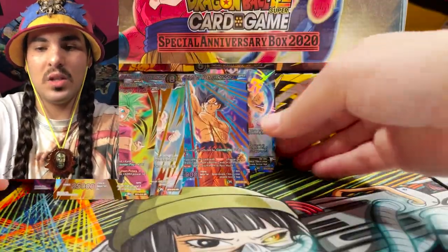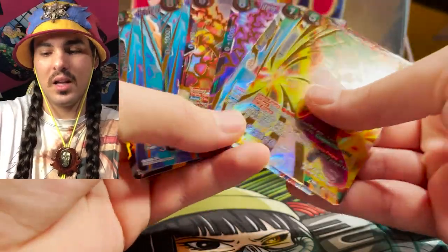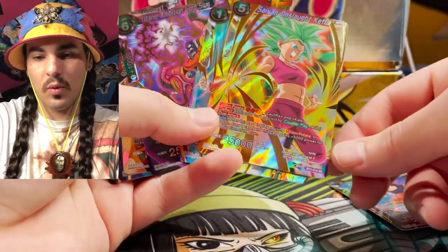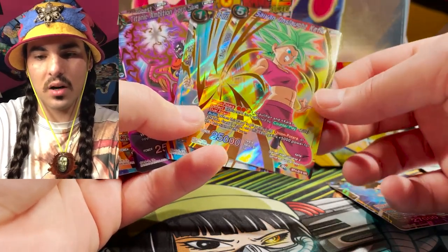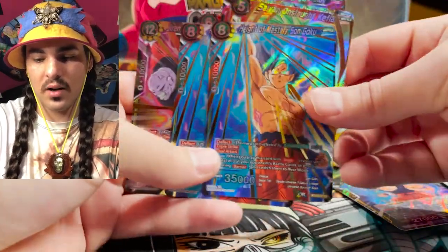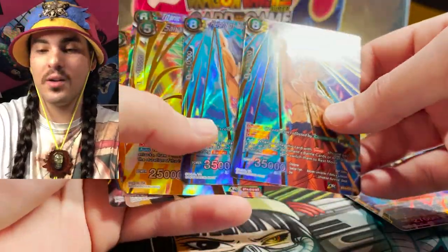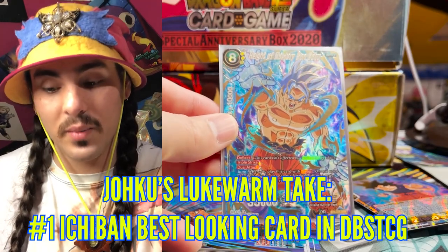We can't really be that mad because we just pulled one, two, three, four, five, six, seven SRs - that's crazy! Really good looking cards. If Bad Rock comes back into play it's going to have huge utility. Height of Mastery Son Goku - I just love this card. If it gets some support this card is going to be value. People are looking for the SPR - the SPR is hot cash right now. I do have the card and I want to show how great looking it is, because we made this video specifically to try and pull this card.